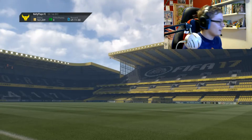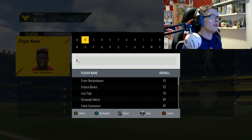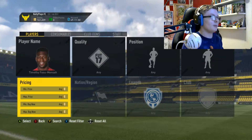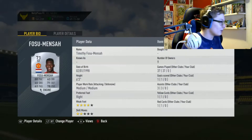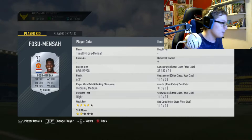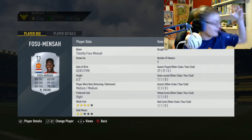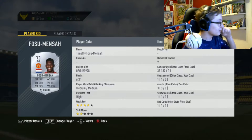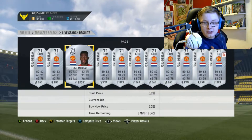We can check Fosu-Mensah's image in the game — I'm not sure whether his has been changed or not. Timothy Fosu-Mensah's card shows him with black hair, but the one on the Man United website shows him with blonde and black hair. So that's another weird glitch.